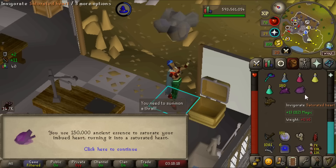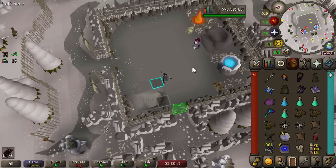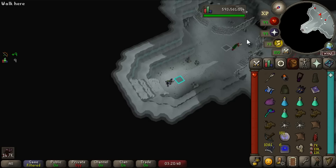150,000 ancient essence — let's find the imbued heart. There it is. We use the ancient essence on the imbued heart to make the saturated heart. The animation is really cool: you put your hands in the air, make a little storm cloud, get 500 magic XP, and boom — it's now a slightly pinker light purple. Going off the hardcore leaderboard kill counts, there's probably no more than eight hardcores including me that have this item, so it's pretty prestigious.